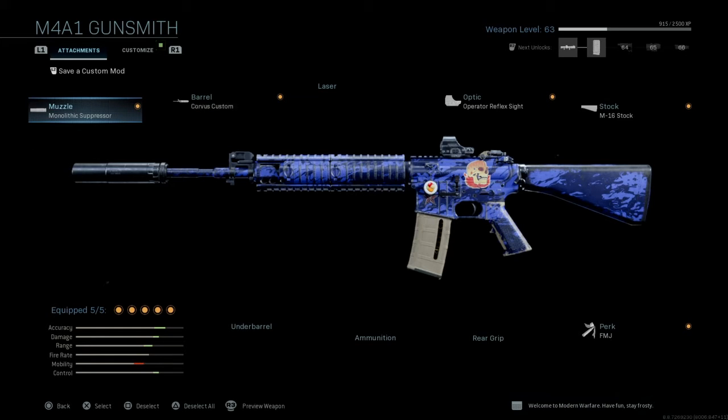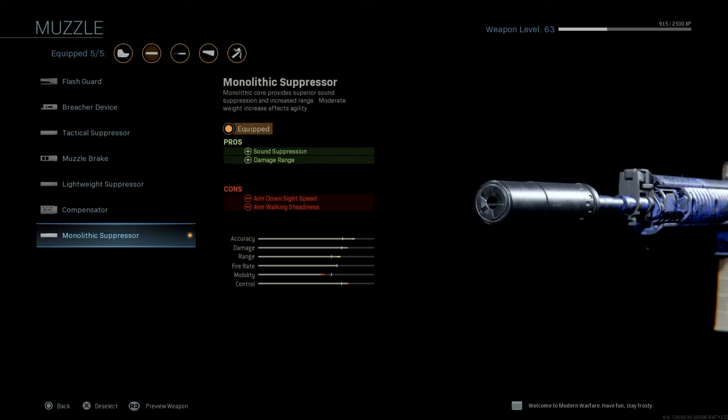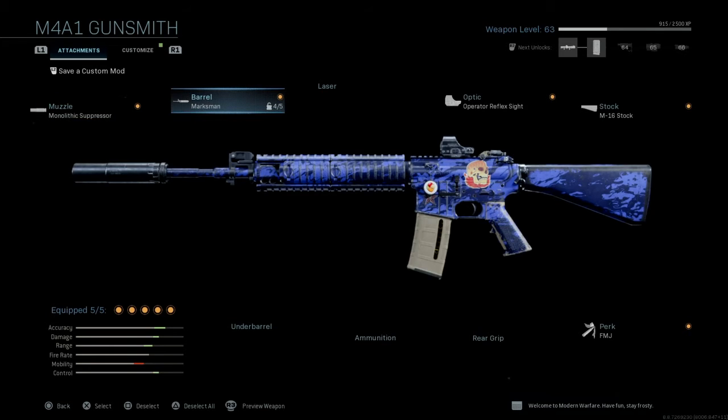Let me show you exactly what I have on my M4 that increases damage, increases range, and makes long shots easier when grinding for gold camos. The M4 is a strong gun but it struggles in those real long-range fights where you'd get long shots — long shots are relative to gun type, so shotgun long shots are shorter than ARs, which are shorter than snipers. First, I have the Monolithic Suppressor, which increases sound suppression but more importantly increases damage range.